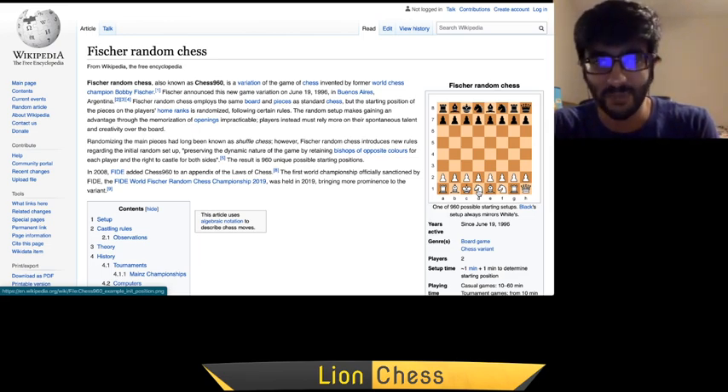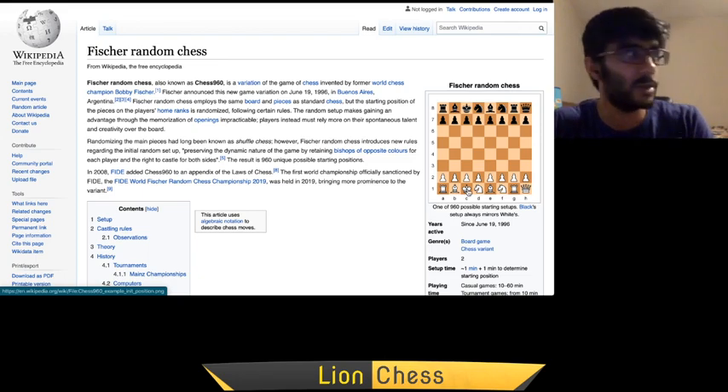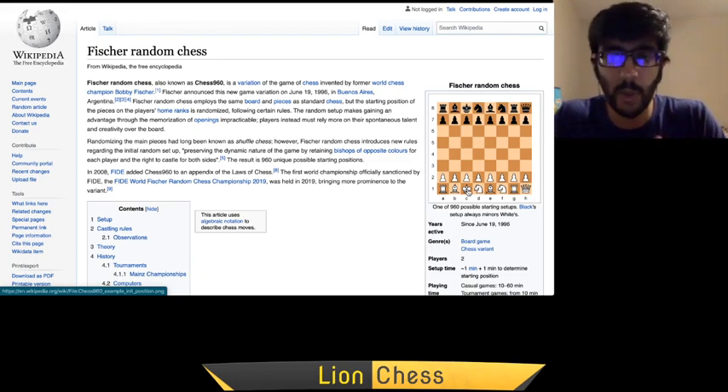The reason the king needs to be between the two rooks is because in this game you can still castle, just as in normal chess. You just need to get everything between the king and rook out of the way, and make sure the king and rook land on the squares they normally would when castling. That's basically all the rules. The reason it's called Chess 960 is because there are 960 different starting positions — which is crazy. There's no way you can prepare for this game.